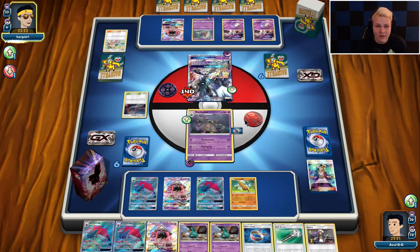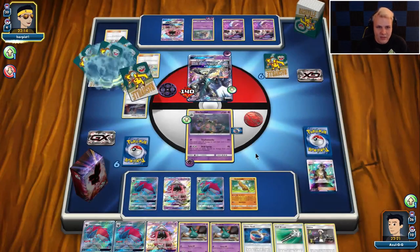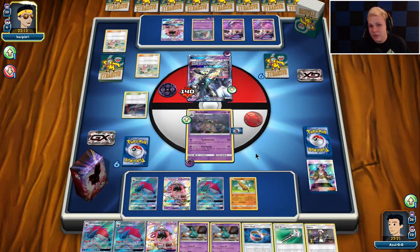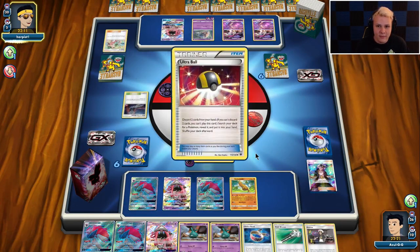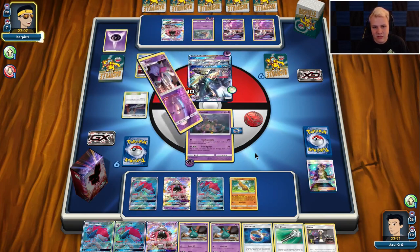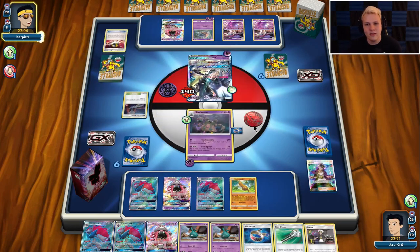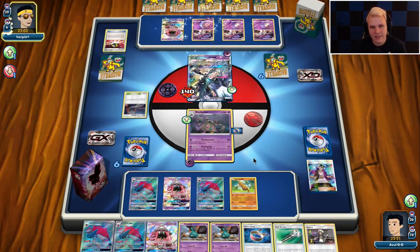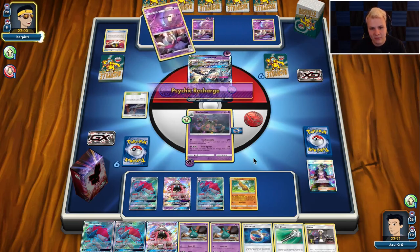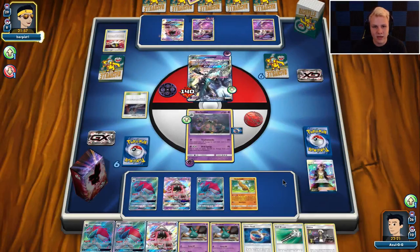And he is getting a lot of cards off another Copycat. This man plays a lot of Copycat — holy moly. At least three Copycat, I'm just going to assume he plays four at this point. He's going to get rid of two Psychic Energy. And there's Malamar, and now he's going to get the knockout on the active with the Malamar. That's a little rough. Should be able to recover fine from it, but that is pretty annoying — not going to lie.